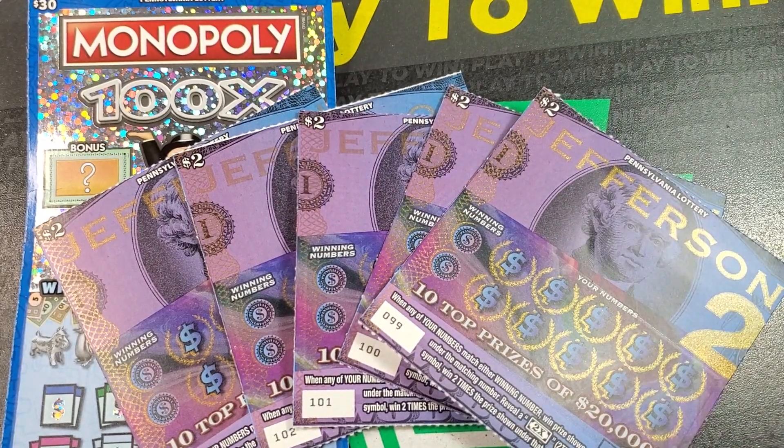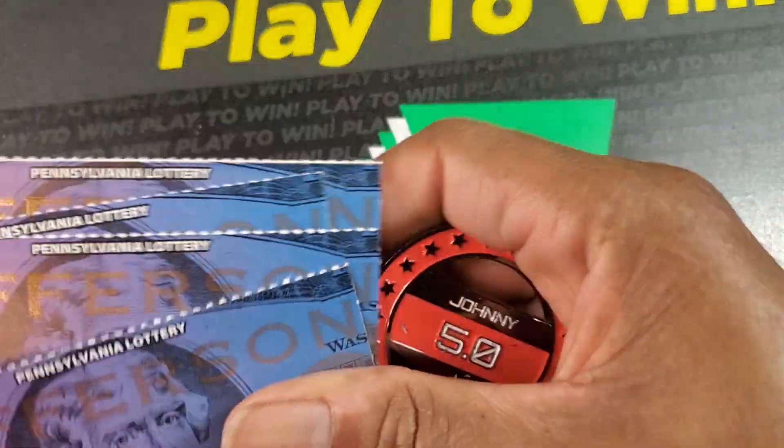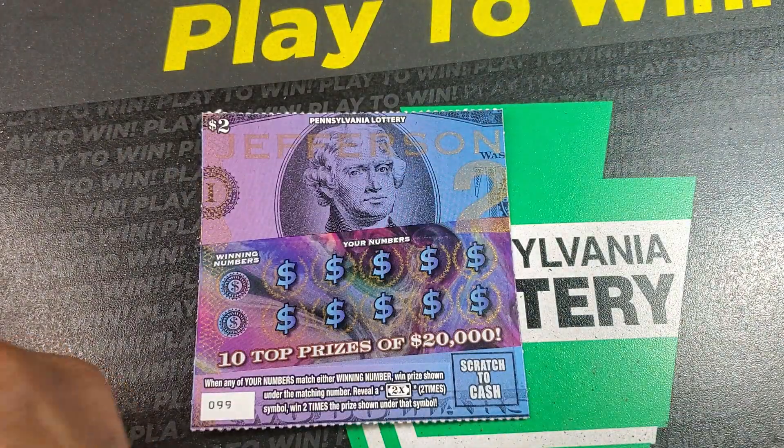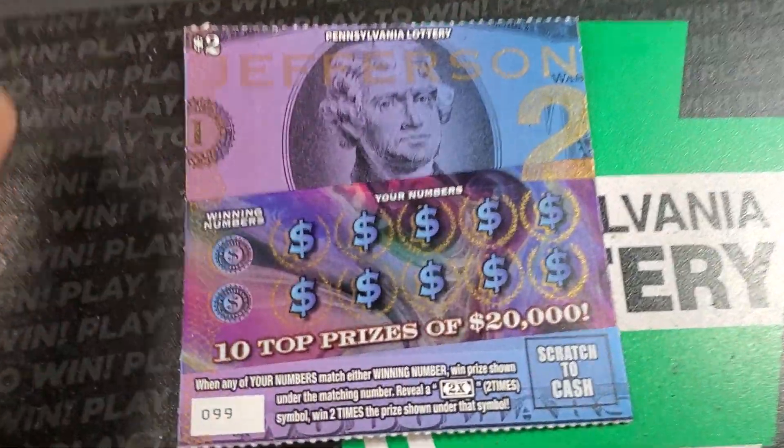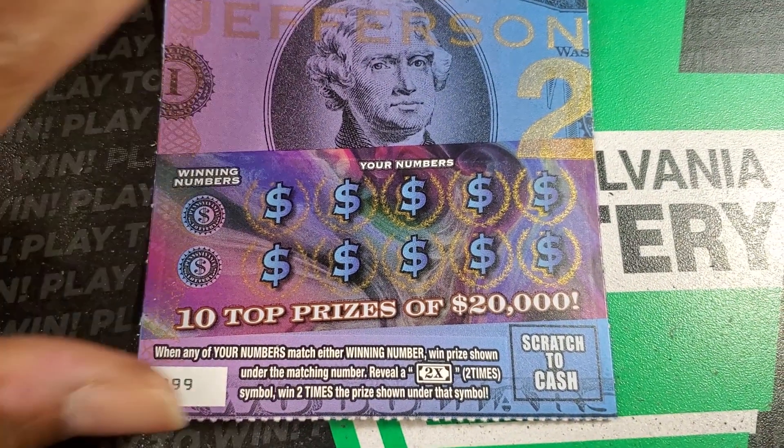Welcome back guys. We're here with some old and some new. We've got a five pack of Jefferson with Monopoly — tickets 99 through 103. This one we need a match or 2x. Not a whole lot to look for. Odds on these are 1 in 4.55.